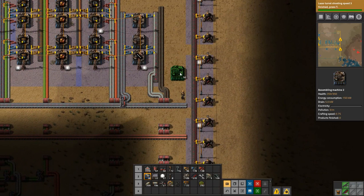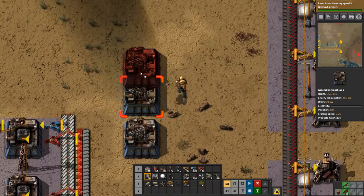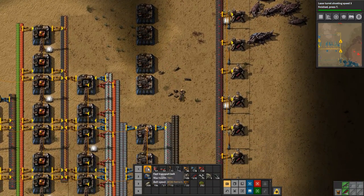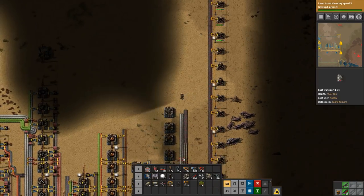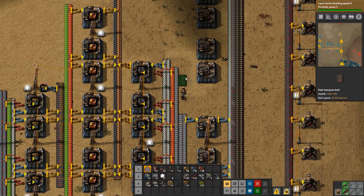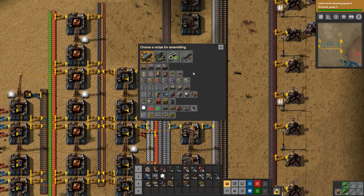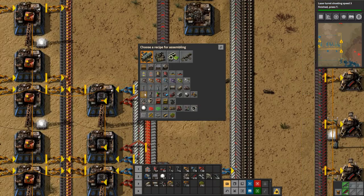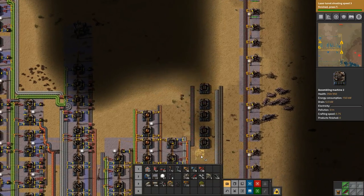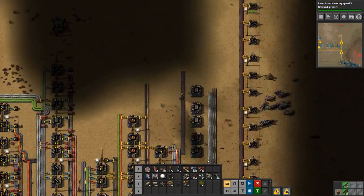Then we need our assemblers — we can't get an output here, so we'll do that after. The light is flickering again — fantastic. We really need to fix this power problem once and for all, but just not right now. We need to make iron sticks as well, and this will be rails. That's the rail production going. I don't like the power flickering like that.